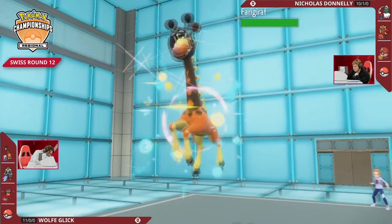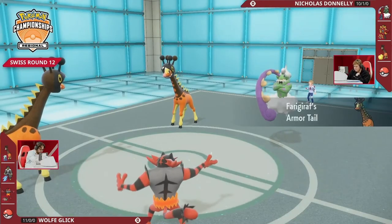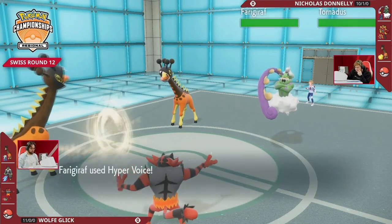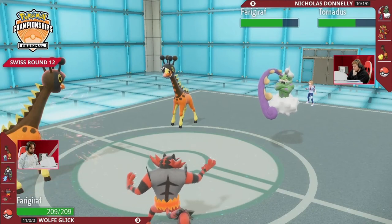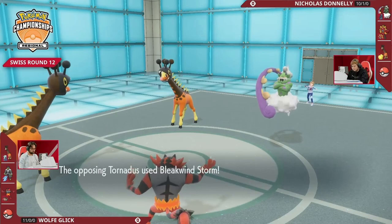Ogrepon is going to switch out to get rid of that Intimidate, and it's going to be Farigiraf that takes its place. It was a fake out into that slot but it can't happen anymore because of the Armor Tail ability now being out on the field. But that doesn't mean Wolf's Farigiraf can't start dealing damage — you get the Hyper Voice off into both targets and now that Throat Spray is going to activate to give Farigiraf a special attack boost.